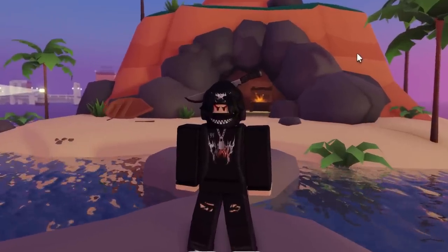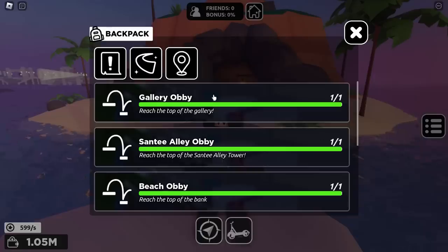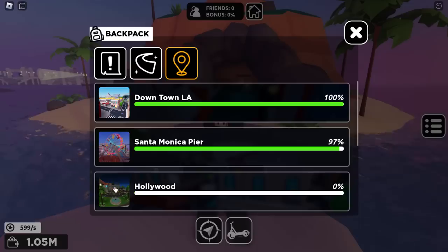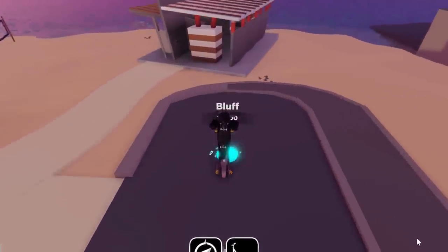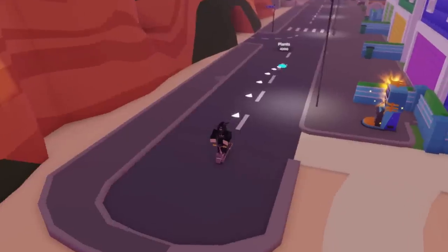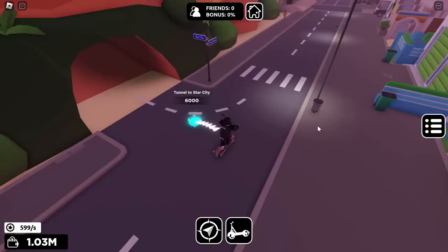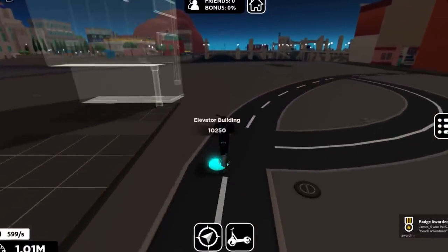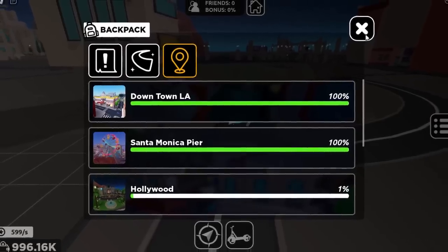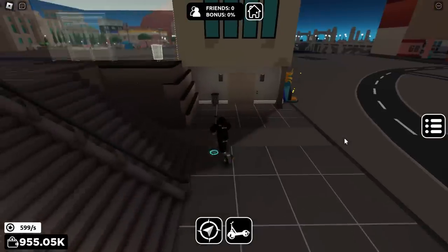Now I guess we might as well start working towards the other UGC. To get the other one I think we have to build the other place — Hollywood. I'm going to start building it now. I've already done the pier and everything, so we're onto Hollywood right now. I'll just carry on building. It still says 0% — let me try and buy a few more things. There you go, 1% — okay, we're going to be building all of this stuff now. Oh God, this is going to take us a while.